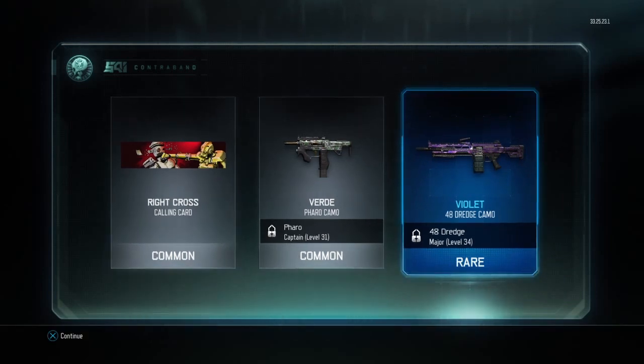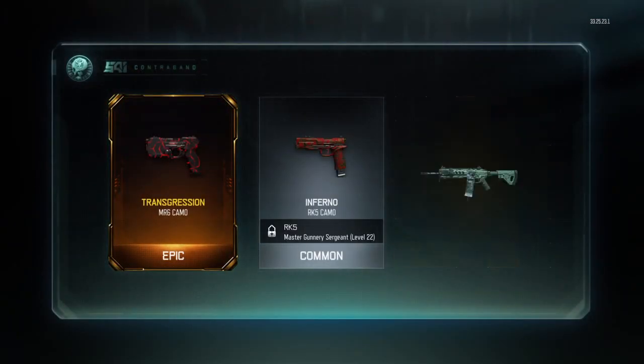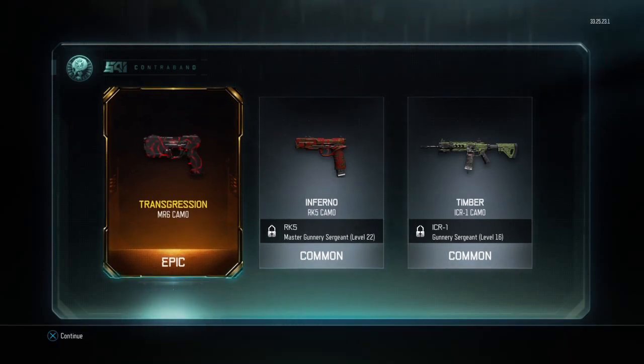We got a rare Dredge — I like that. Purple's one of my favorite colors. Oh, we got an epic right there: Transgression, the MR6 camo. That looks hot, I like it!